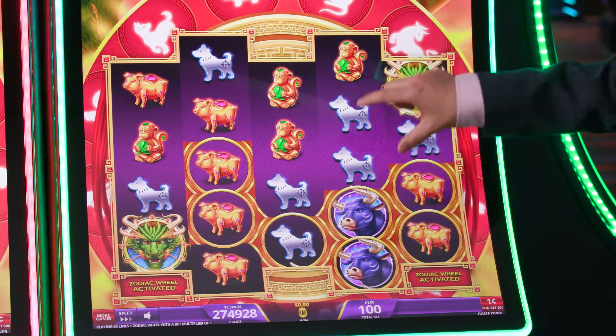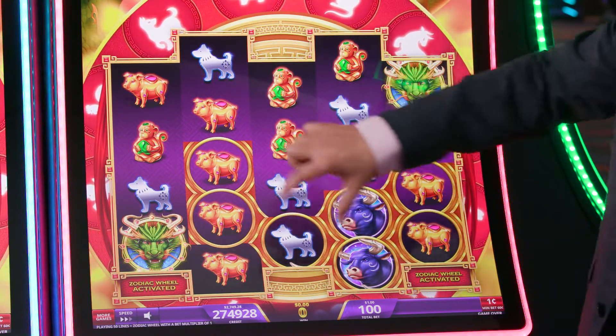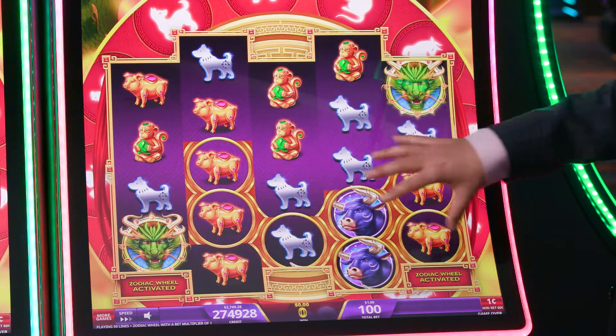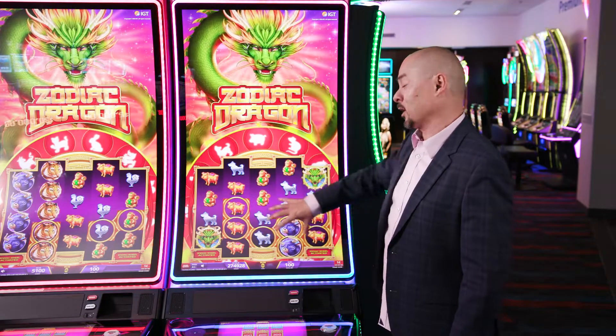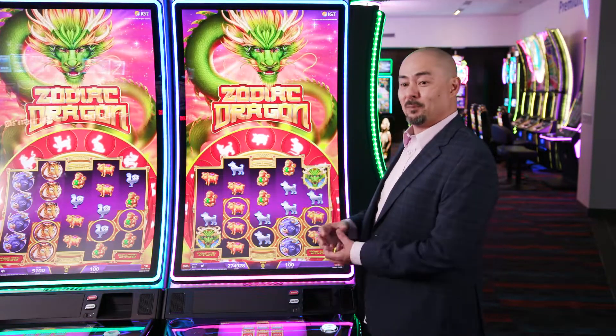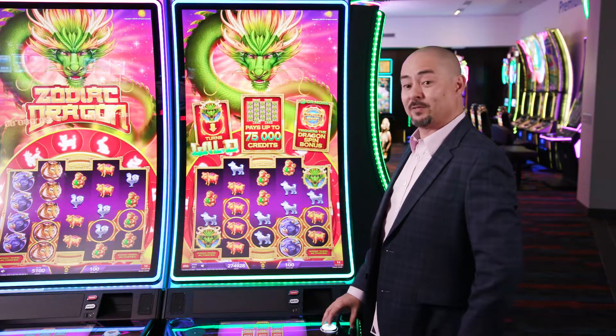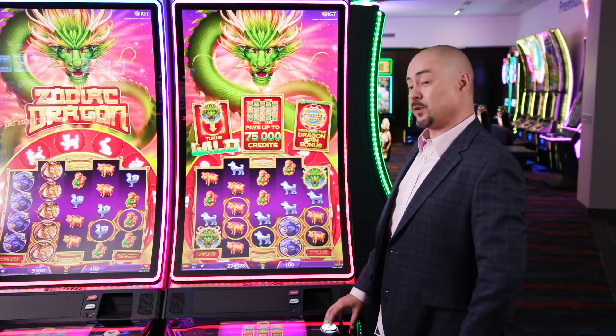Any subsequent dragon symbol that then lands within this honeycomb network is then going to spread out, cause a chain reaction, and fill in all of these spaces with wilds. If we build up a lot of honeycomb symbols here, we're going to have a really exciting play with lots of wilds. Let's take a look and see if I can land a dragon symbol on the next few spins.